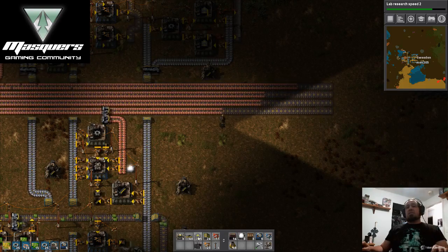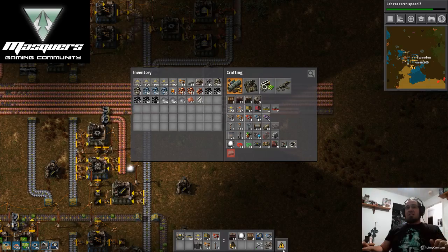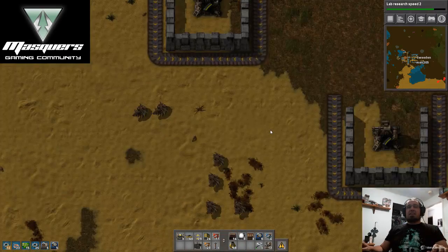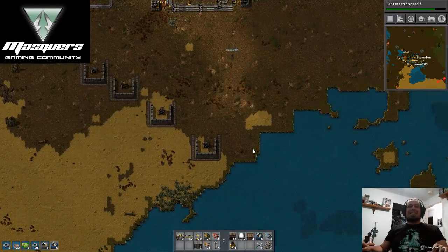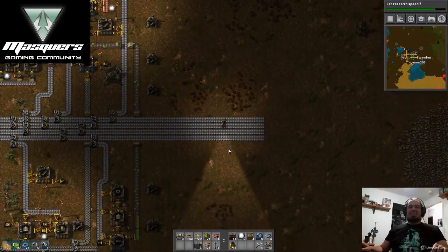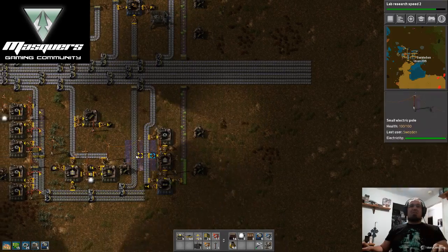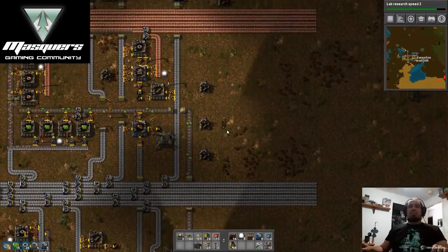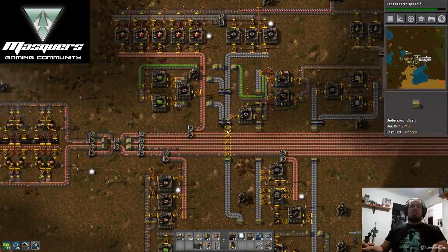I did research trains, so we need to set up an area where we're starting to produce engines. They really don't like that down there — it's like our iron wall. It's a good thing we set this up when we did. We need to expand our electricity production.